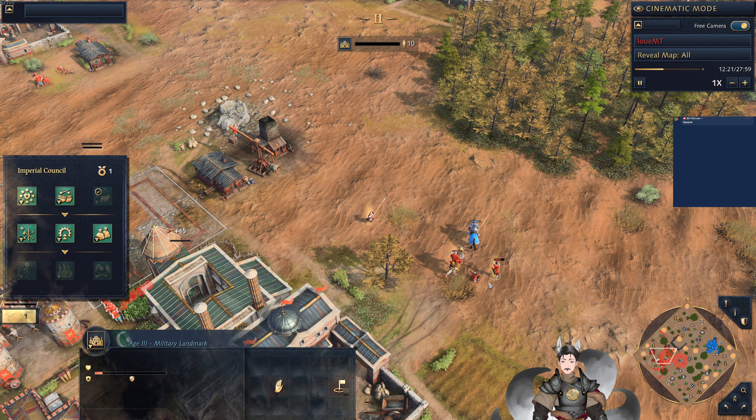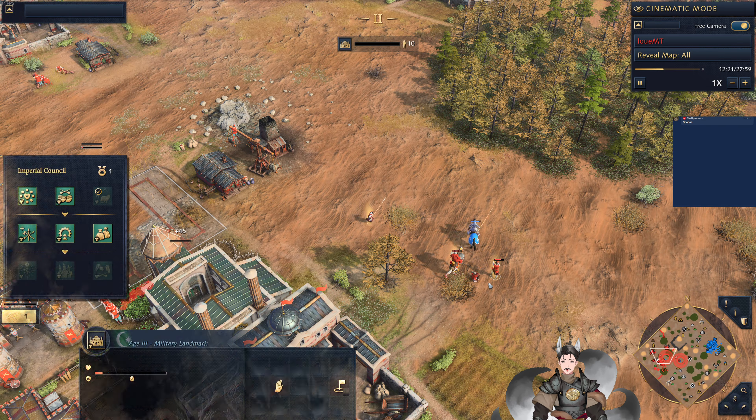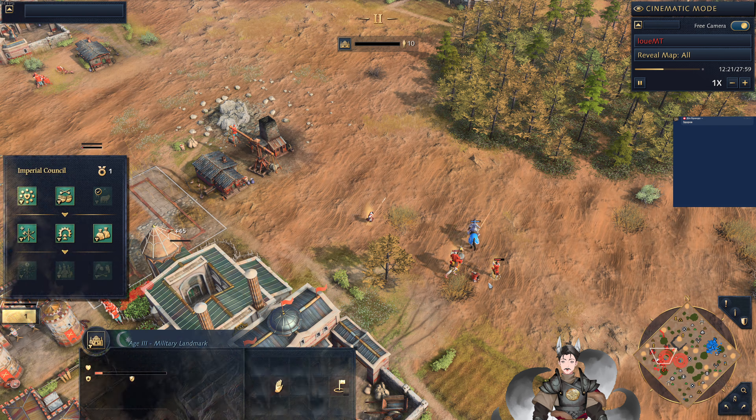He's going to go for the White Tower here just for defense. He does still have some sheep he can always collect. The Ottoman player is now going for Castle Age. I was wondering how he already has all of his basic economic tech researched — something I forgot. Let's take a look at what vizier he has been using.